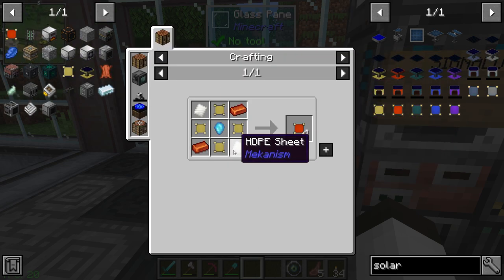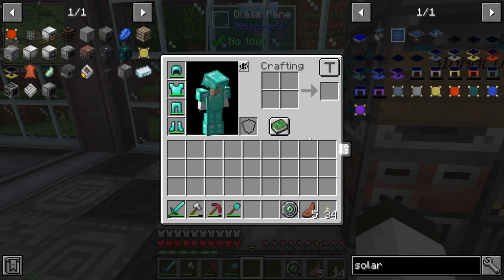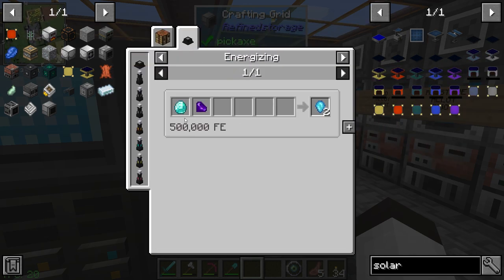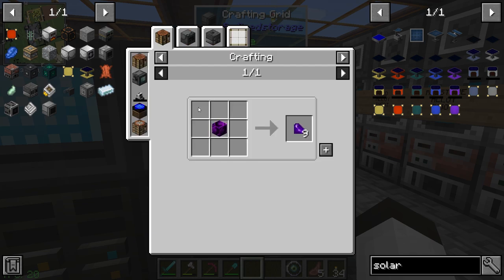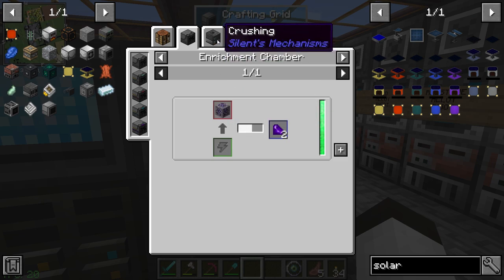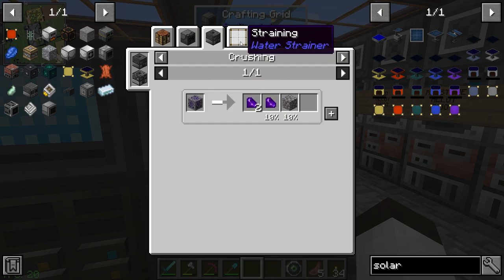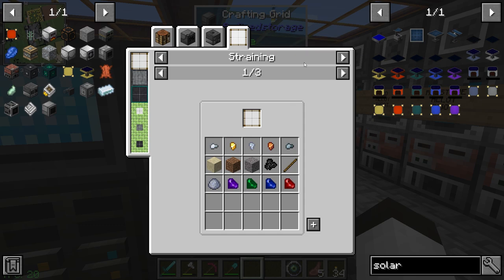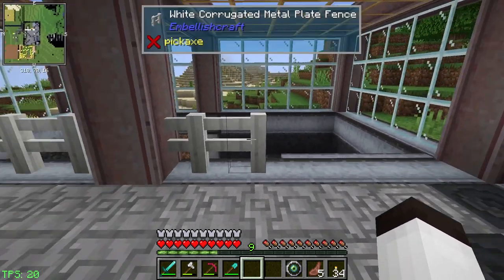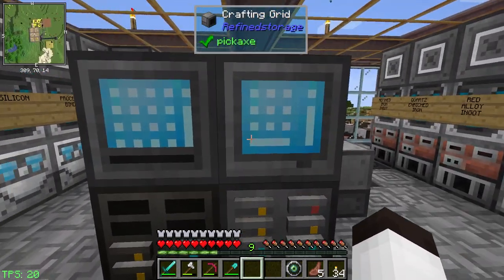The biggest trouble we're going to have is the Niotic Crystals. We have a recipe for that, but if you look at the Niotic Crystal it actually takes diamonds, which we have, but it also takes amethysts and we don't have amethysts. You can get them from ores if we can find them, but I have not seen any ores. We used the digital miner and it did not produce any, so we don't think we have that. We could get it through strainers, so today we're going to work on getting strainers set up.